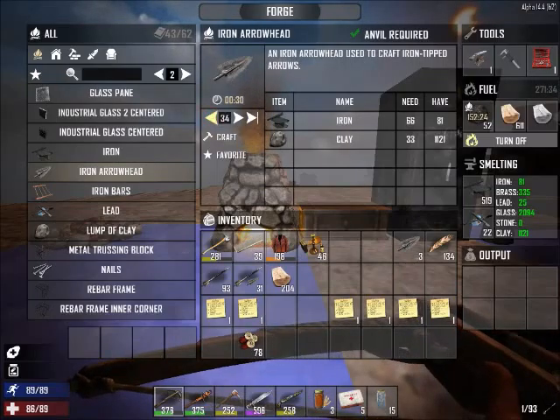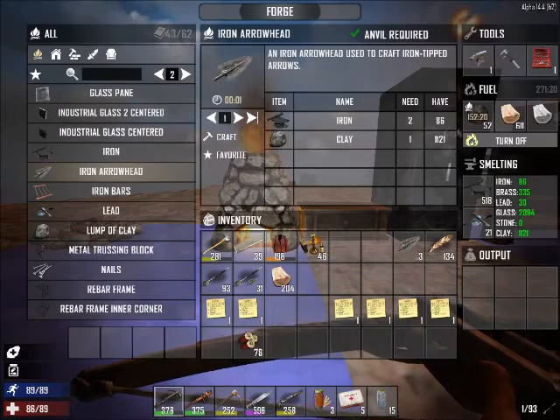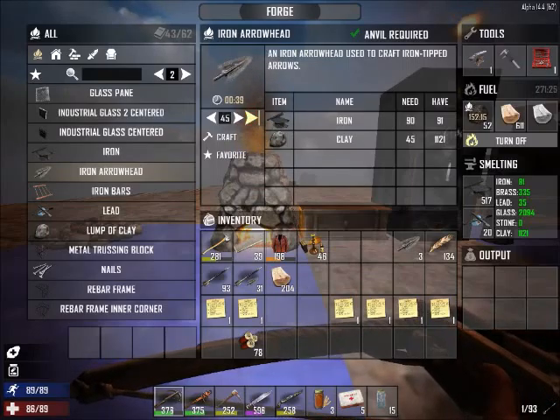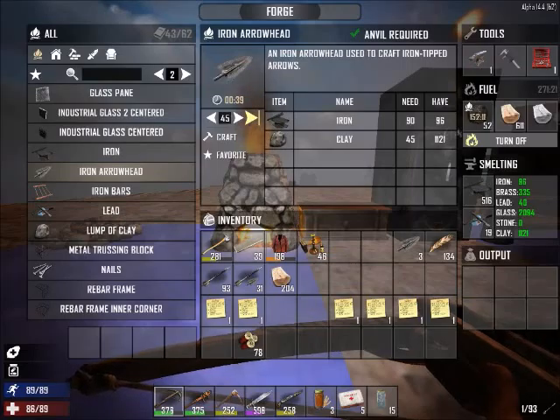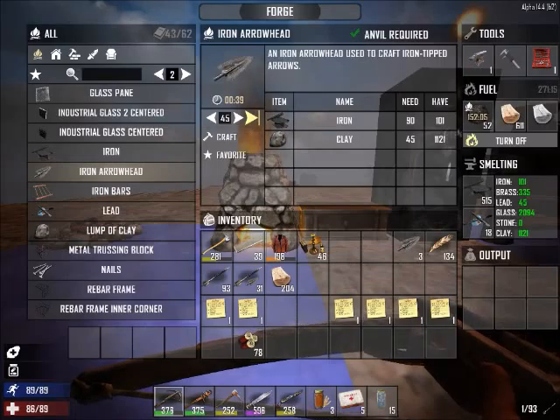I need to make 131. It takes 10, so I need to wait. Does it take 10 or does it take 1? Oh, it takes 2. Okay so I need to wait for 200 or something — 262.